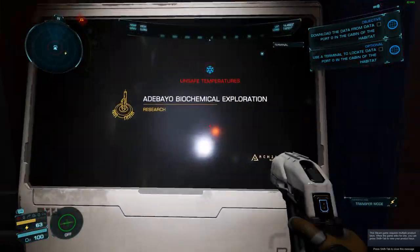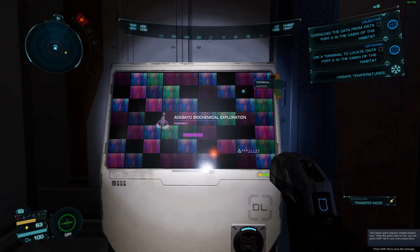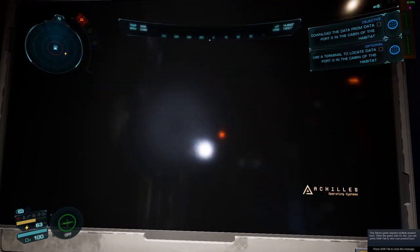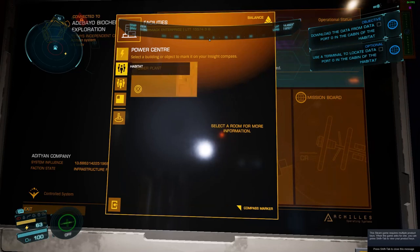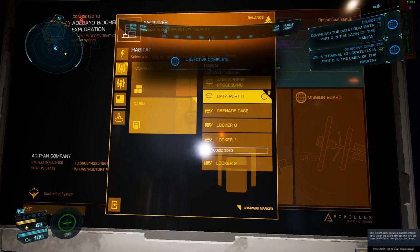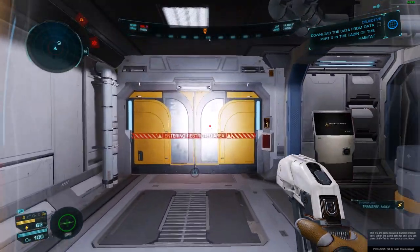You can also use the e-breach to give yourself a higher level of access at a terminal. If you go to a terminal without a high level of access you won't be able to see where mission objectives are, for example. But if you use the e-breach on the terminal it'll effectively assume you've got a higher level of access, so you can use it to locate where the mission objective is.